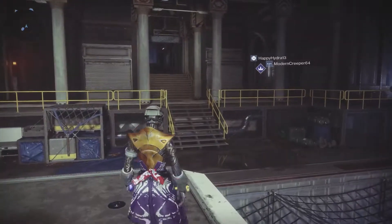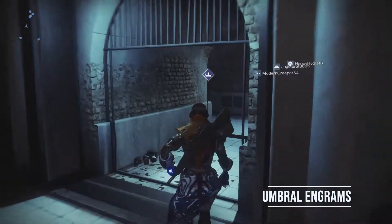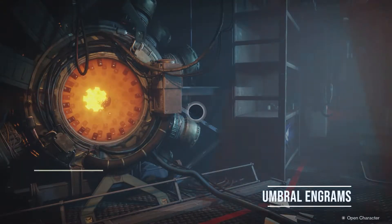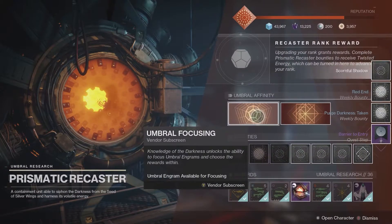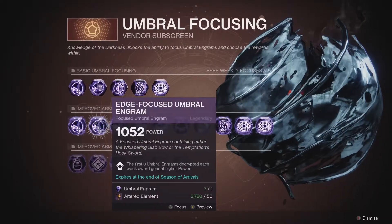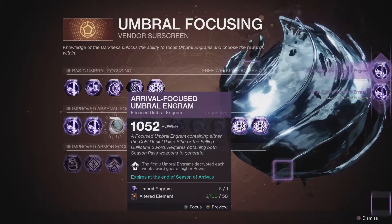Next is Umbral Engrams. I've already done a video on this, but I just can't emphasize it enough — there are so many S-tier and meta weapons in these Umbrals. I know you've gotten a little overwhelmed with the amount of Umbrals you get, but I think it's time in this last week to start refocusing them and trying to get the absolute best rolls we can. You can completely skip over the basic tier and go to the second tier, assuming you have it unlocked for the improved arsenal. Cold Denial — a Pulse Rifle — and the Falling Guillotine Sword are both excellent weapons.